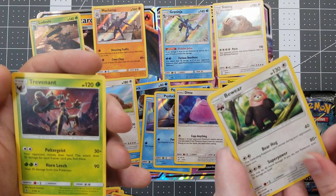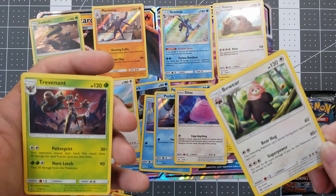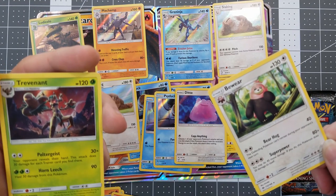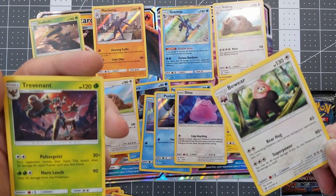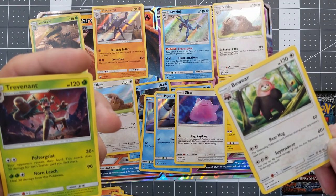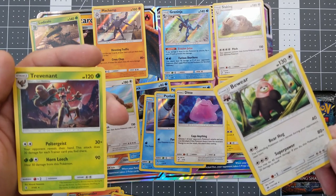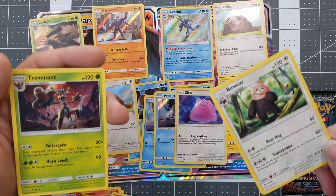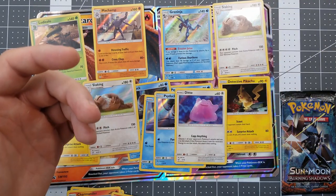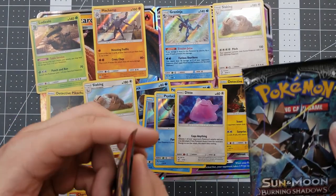Boom — Trevenant! I am not mad. I love Trevenant. It is one of my favorite Grass Ghost Pokemon. That and Phantump, what it evolves from, is so cute. That is actually a really good card right there. And of course you got Bewear. Bewear is just like an attack superpower and a bear hug — he's going to break you in half. Those are the non-holographic rares. So now let's get into our actual last packs.